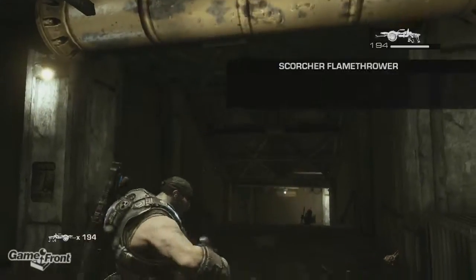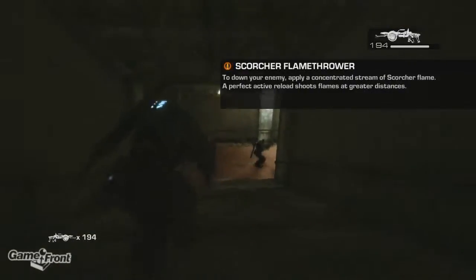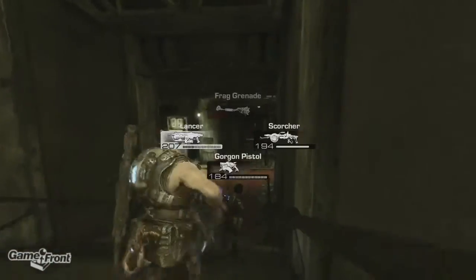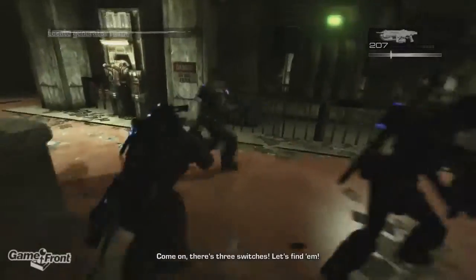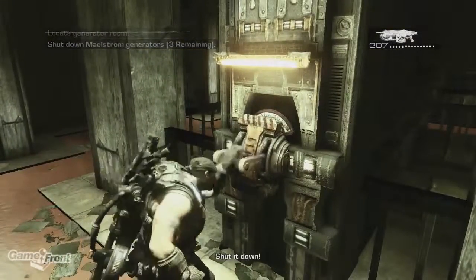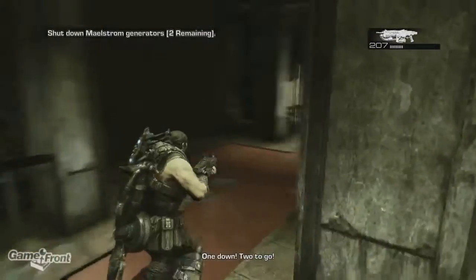We haven't used the Scorcher yet, so let's pick it up. Another execution in there as well. Come on, there's three switches — let's find them. Here's one. Shut it down. One down, two to go.